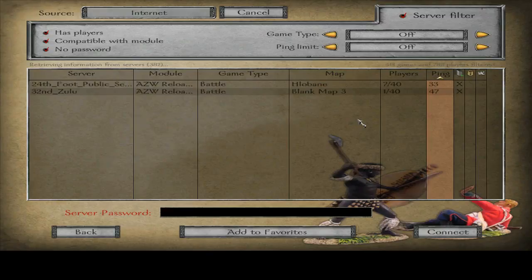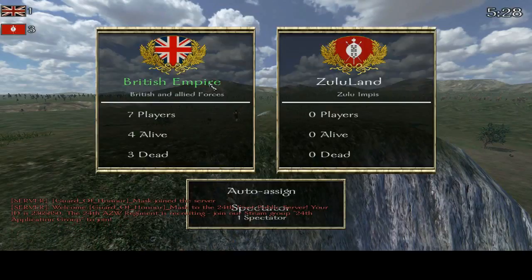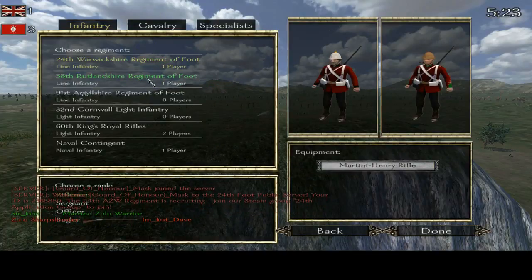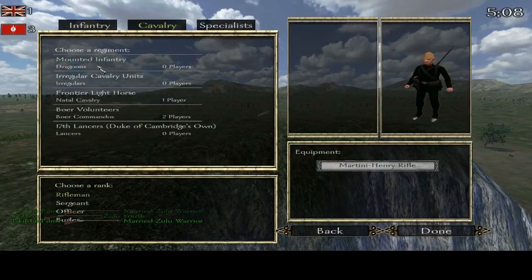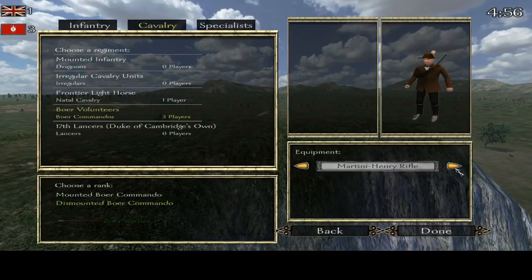As you can see there are some servers that are popping up already. I'm going to let you look at some of the classes that are out there: 24th, 58th, 91st, 32nd, 60th and the Naval Contingent — all the different ranks in the cavalry class. This is also a special class with the Boer Volunteers. There are a lot of weapons there. With the mounted ones you have more weapons than the dismounted ones, so bear that in mind.